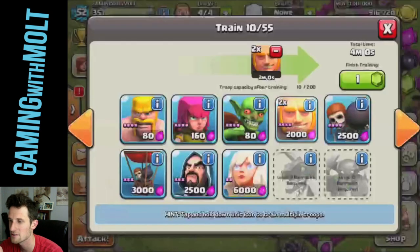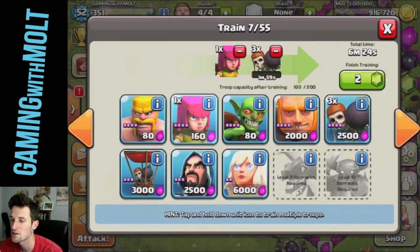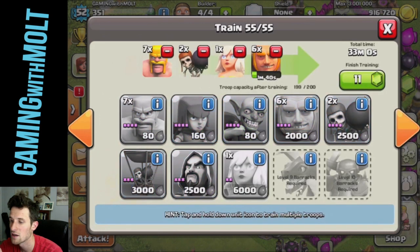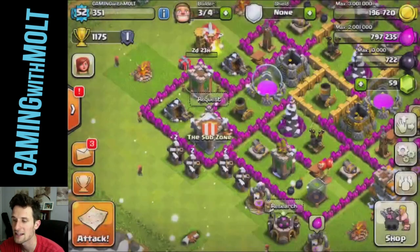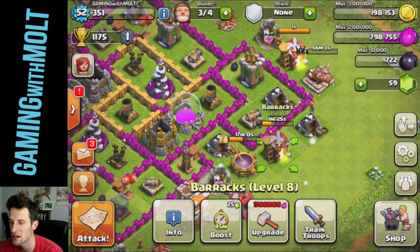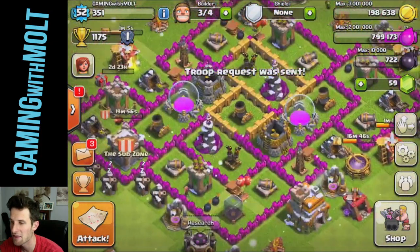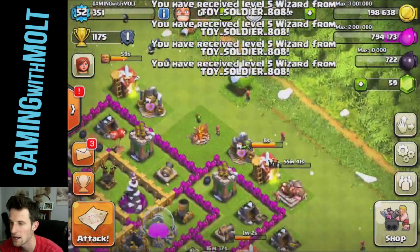So that's awesome. We have two builders up — let's go ahead and train: some giants, fill this up with archers, 35, fill this up with goblins, 40, and then some more barbarians to finish it up. What are we going to upgrade? We are going to upgrade our archer tower right here — boom, that is done. So that is our last archer tower that we need to upgrade. The other big things we need to upgrade are the barracks so that we can get dragons, because dragons are awesome.